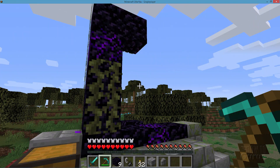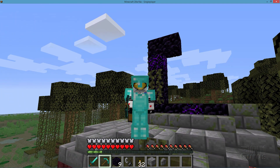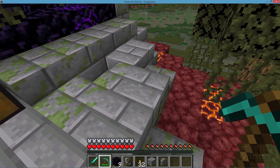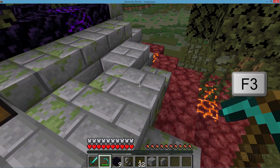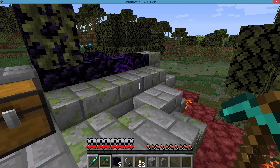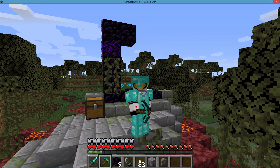The very first thing you need to do when you're in survival mode with one of these ruined portals is to take down your coordinates. Pick a block right in front of the portal. Hit the F3 key — this brings up your coordinates — and write down your current coordinates. Take a look at the block coordinates and write those down. The reason is that the portal when you get into the Nether is going to be at a different linked location than this portal. That's just the way Minecraft works.